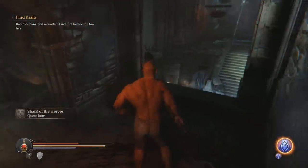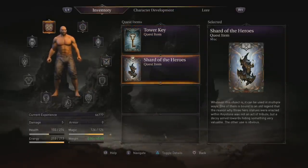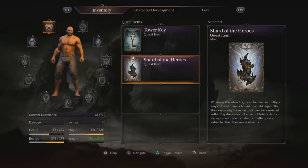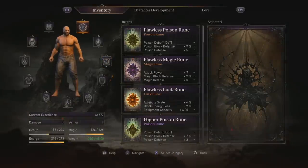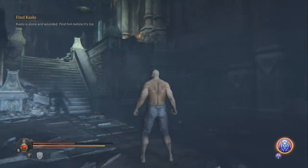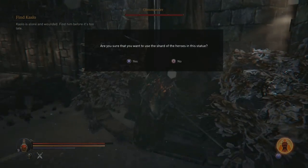So what this Shard of the Heroes allows you to do is: during the second boss fight, there will be these statues. If you use the shard on the statues during the fight, the boss will break the statue and you'll get a weapon — you'll choose from one of three weapons. Or if you wait until the boss fight is over, it'll allow you to rescale your character. I believe there are other statues throughout the game, not just the ones at the second boss, but the second boss is the first ones I know of.